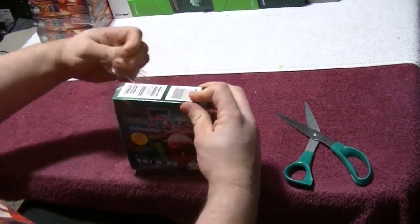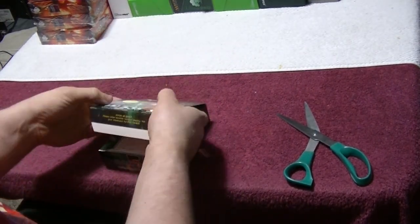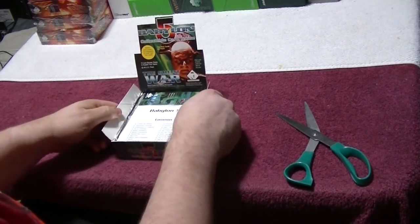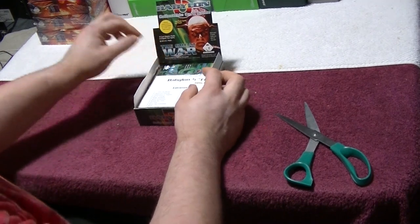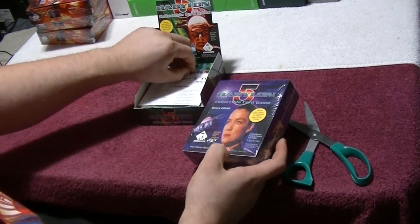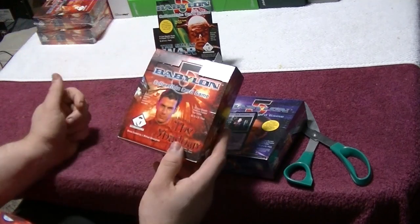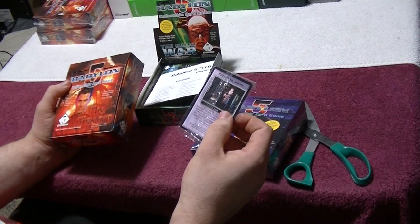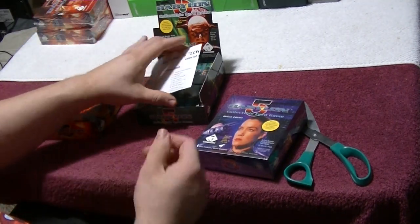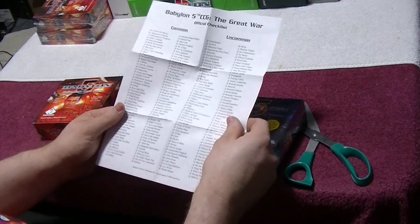I'm going to get this thing open using scissors, because I want to keep the box looking as nice as possible, as well as the cards within. If you've watched any of my previous videos, I like to open up mine with scissors — it keeps even the booster looking good, and also keeps the cards safe inside. When I open up this booster, there was a special card in it — 'Return to Ideals,' an event card — and the Great War has the exact same thing.